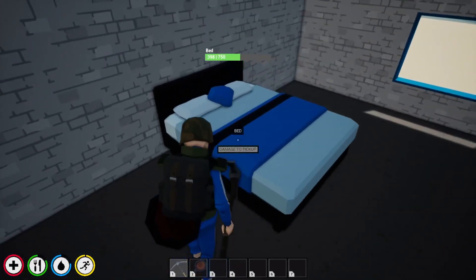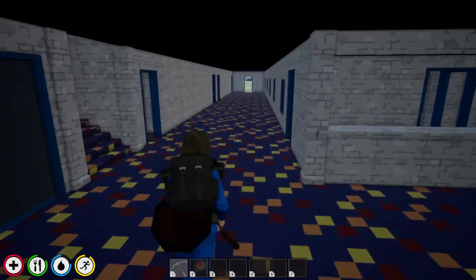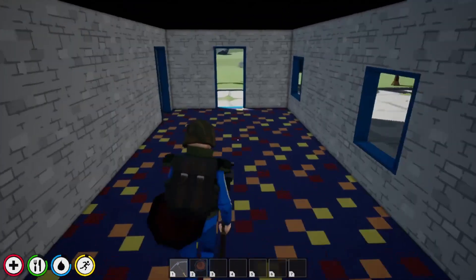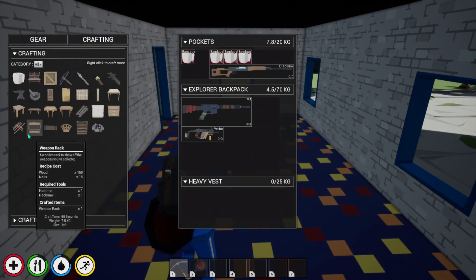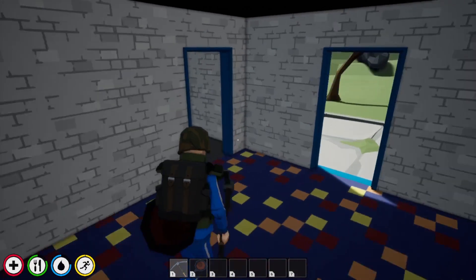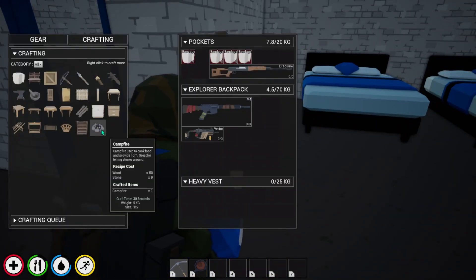Do need to find food and water. Unless I can craft some kind of campfire — I can make a fireplace, which would be nice. Used to cook food and provide light. So I do want to find some food and then we can create a campfire of some kind.